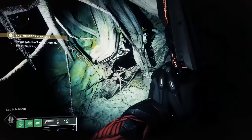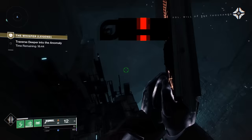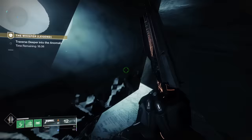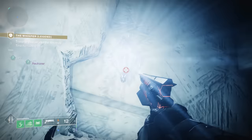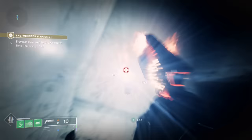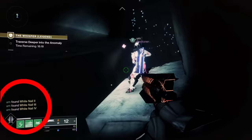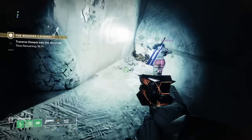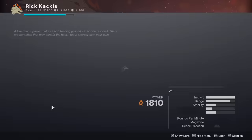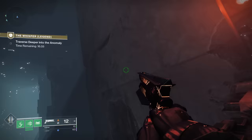Just after the location where you shoot the Taken Blights, I have an important secret for you to further upgrade your Whisper. Once you drop down and you're into that Vex area of the Whisper mission, head over to the left around this corner and there is a glowing object above a dead Vex body. You can shoot this object — very strangely, my teammate gets White Nail 2, 3, and 4, which is absolutely crazy. White Nail is the actual intrinsic perk of the Whisper of the Worm.